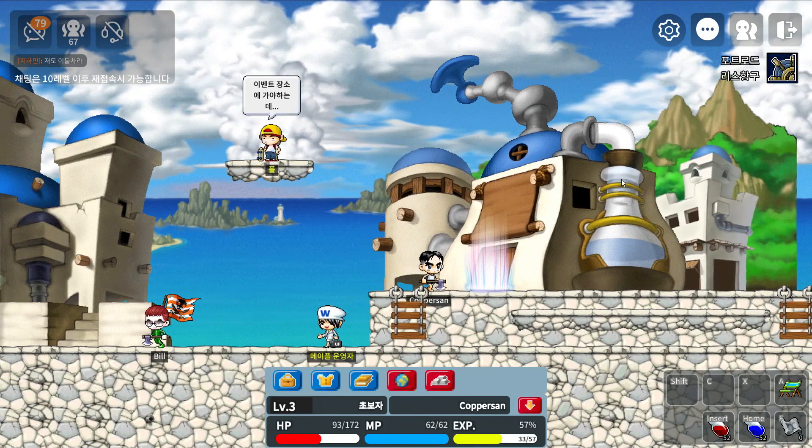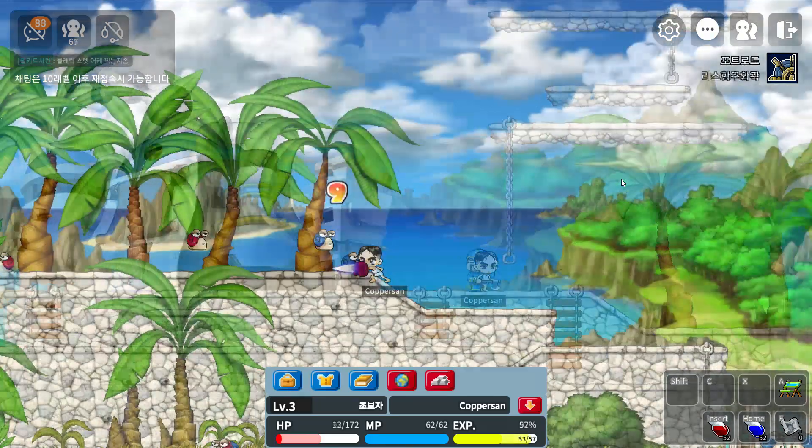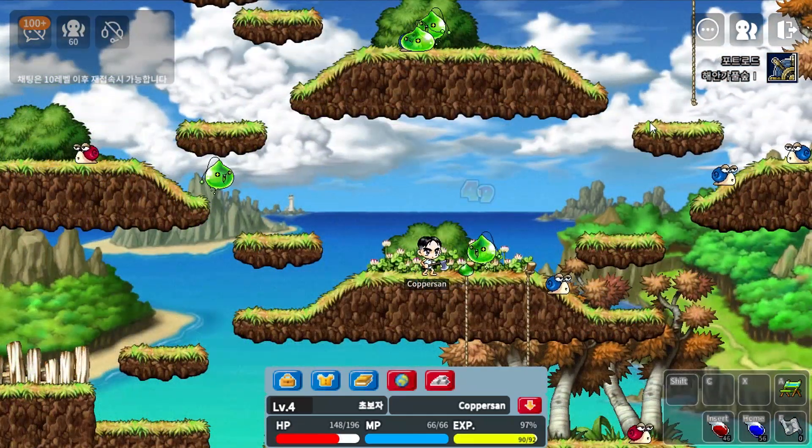After adding a few stat points I think it's time to first visit Henesys Hunting Ground 1, so we can train over there and relive some memories — and maybe some pros are there showing off already. The old school MapleStory maps were massive, so this will be quite a walk.